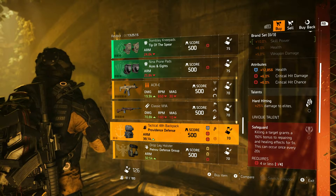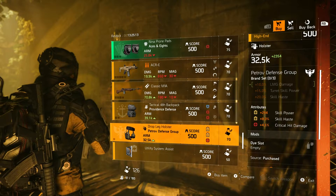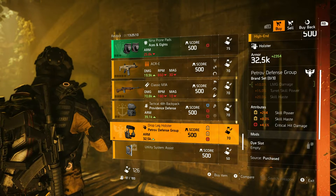Providence Backpack with Health, Crit Damage, Crit Chance, Hard-Hitting, and Safeguard. Providence Holster with Skill Power, Skill Haste, and Crit Damage.